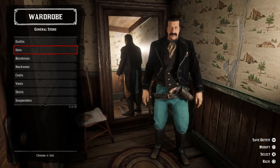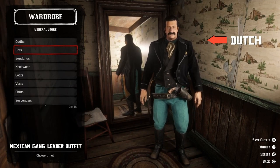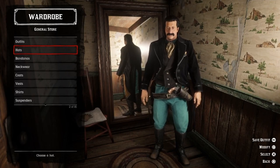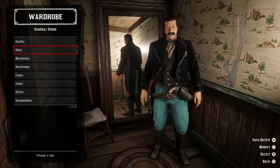Let's skip the hat. And here we have the Mexican gang leader outfit. I really love the turquoise pants — even if they are completely outlandish, I still think they match pretty well with the rest of the outfit.